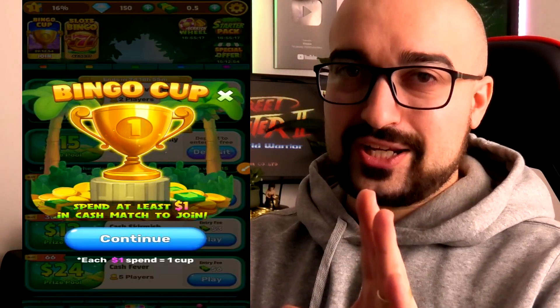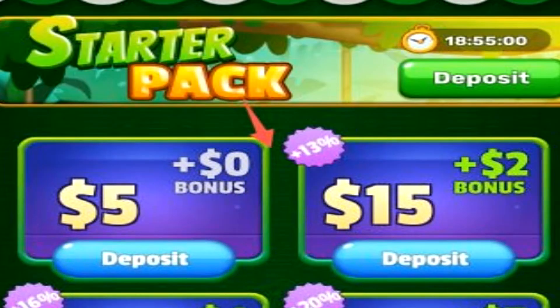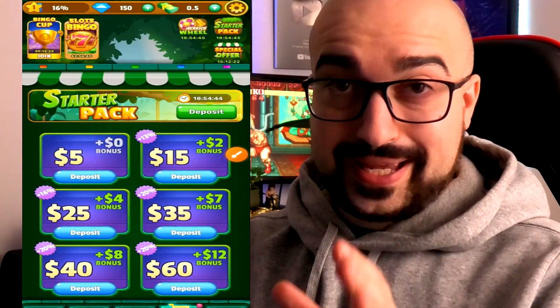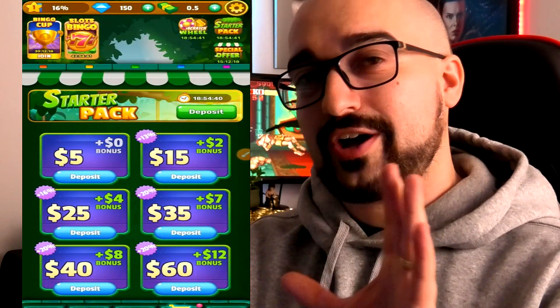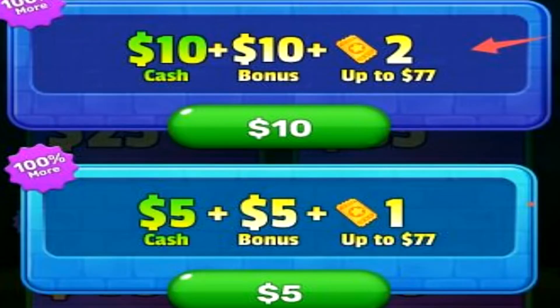A ton of the features are locked down under the premium areas. Tapping on the plus symbol to add money to your account brings up the various prices available to deposit. You actually do get some bonus money when you deposit quite large sums of cash. The starter pack seems to have the best value — with these starter packs you get a hundred percent more of the currency for your deposit, so you pretty much double up what you put in plus you get tickets.